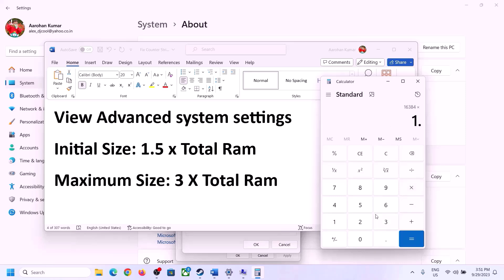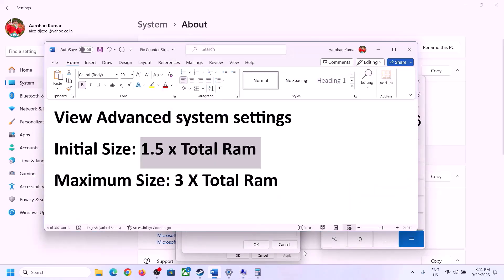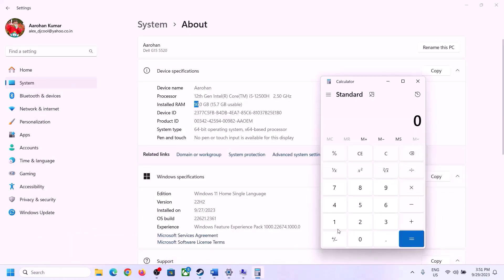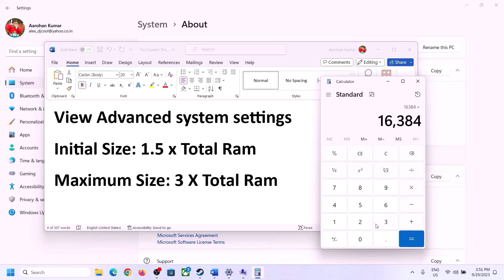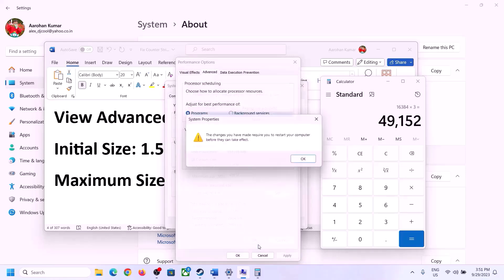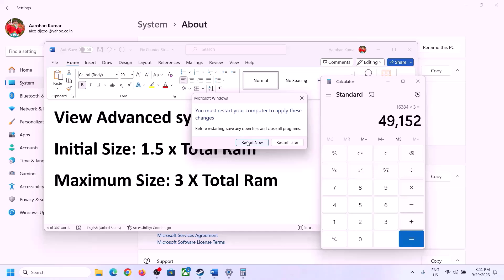For Maximum Size, the value is 3 times your total RAM in megabytes — for 16GB of RAM that is 16 x 1024 x 3 = 49152 MB. Enter your calculated values, click Set, then click OK, Apply, and OK. Make sure to restart your computer after this step.